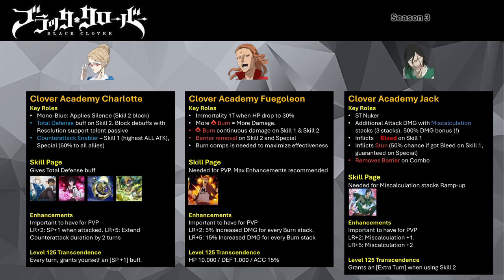Her skill 1 is a single target attack that grants counter-attack buff to the ally with the highest attack. Her skill 2 is an AoE support ability granting all allies 40% increased all-attack buff for 2 turns. If you have her skill page, it grants total defense, which is very useful when paired with the resolution support talent passive — together you can negate any debuffs from triggering. Her special grants all allies the counter-attack buff for a turn with a 60% chance, and enhancing skill 2 to max guarantees the trigger. Her LR enhancements are important for PvP as they improve her SP refill economy while extending her counter-attack buff. If you don't have her skill page, you can use Sally's skill page, Moonlight Necklace, or William's skill page.